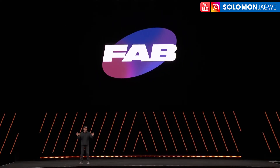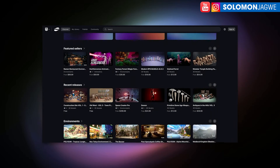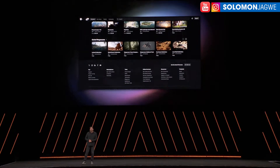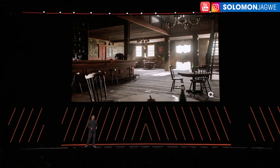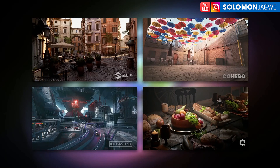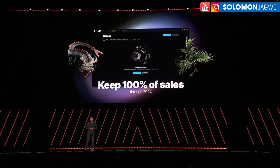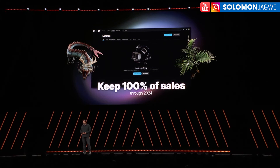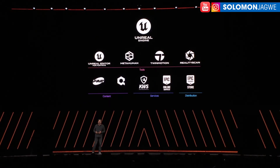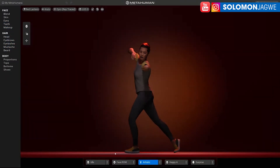They also announced FAB, a new platform that's going to replace Bridge, Megascans, and all that. It's free until the end of 2024, but after that you'll need to buy assets once they move to FAB. All resources provided by Epic Games will be under the FAB umbrella. The free monthly asset giveaways have been really important for helping newcomers jump into Unreal Engine with free environments and characters.